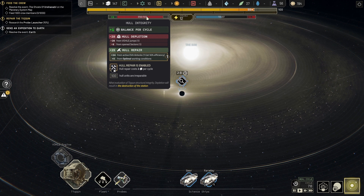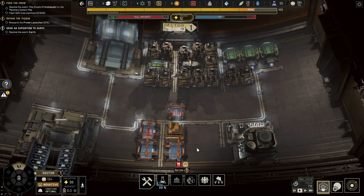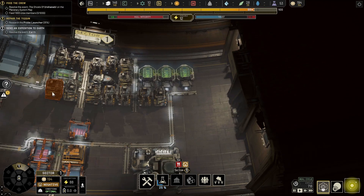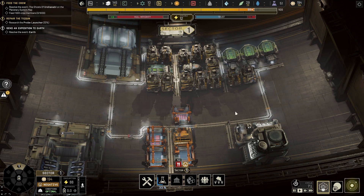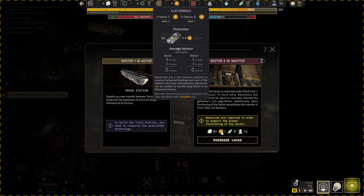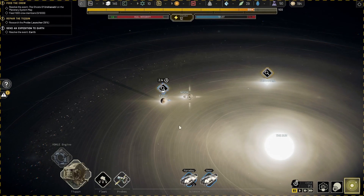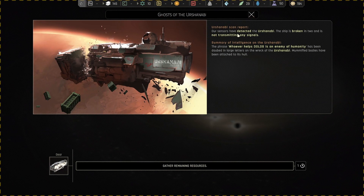Hull repair does cost two alloys per cycle and we're not stocking back up on those. We've depleted everything. When we open up different sectors by overriding the locks, I'm imagining that'll be full of goodies. We need 80 alloys to unlock it. Let's go back to the solar system map — Gear has arrived at the Urshanabi. Urshanabi scan report: the ship is broken in two and is not transmitting any signals.